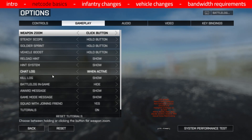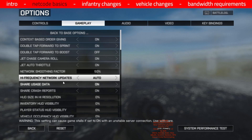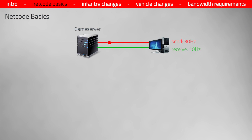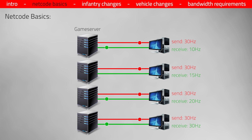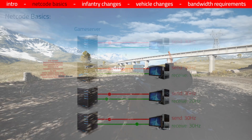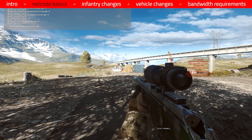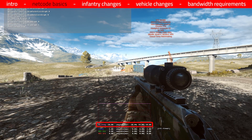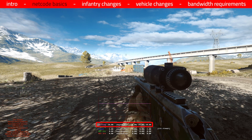So Dice LA introduced a high frequency network update in Battlefield 4 to fix the issues caused by the 10Hz update rate. With this feature the game can now receive updates 10, 15, 20, or 30 times per second. Based on your internet connection, the game will decide which rate it can use. And you can check which rate is currently used by looking at the network performance overlay. If you see a 30 there, then the highest possible rate at which you can receive updates is 30 times per second; if it is 20, then it is 20 updates per second, and so on.